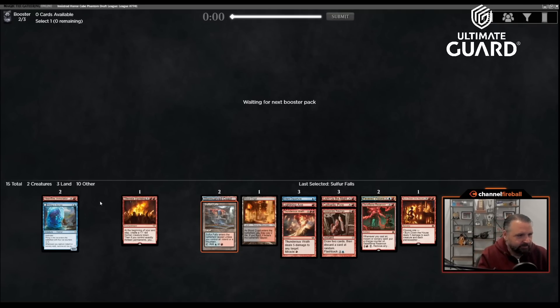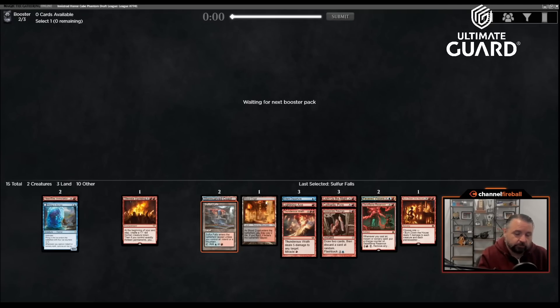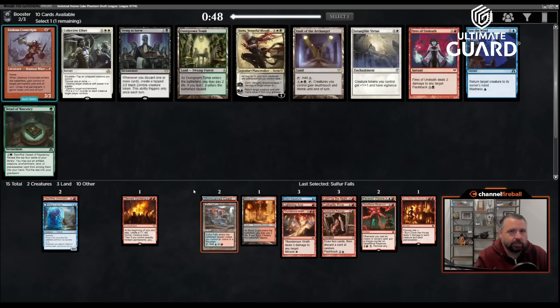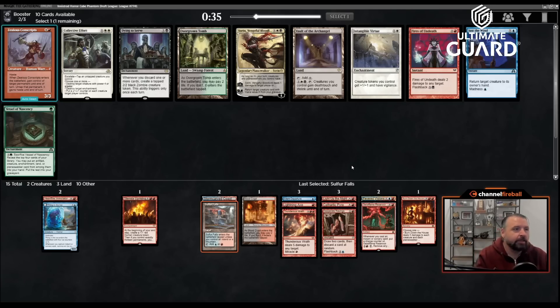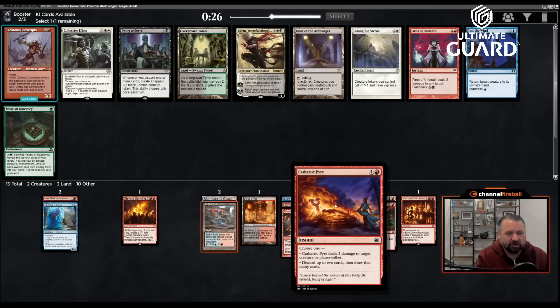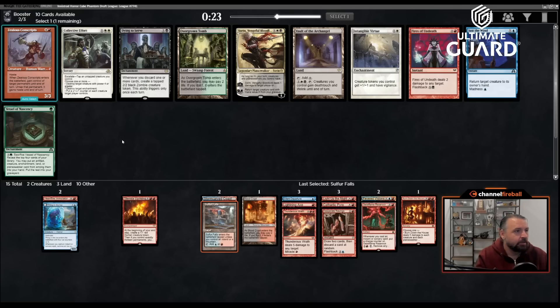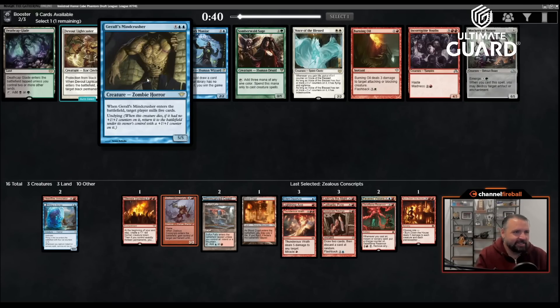I don't even have tons of blue cards — Thing in the Ice, Fevered Visions, and Desperate Ravings are among my three best cards, so I'd like to play blue. There's also Silent Departure I wouldn't mind. Heartfire Emulator I wouldn't feel too bad cutting. Zealous Conscripts is pretty good. There's also a bounce-a-creature with madness, or three mana deal two with flashback of five and a black. Zealous Conscripts is just kind of a messed up card — let's just take that.